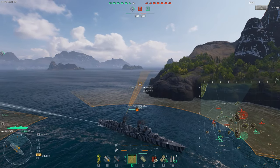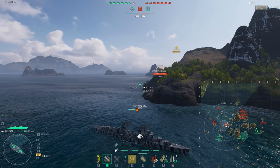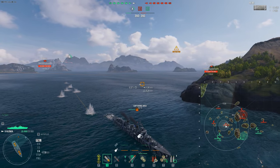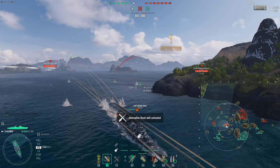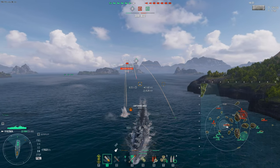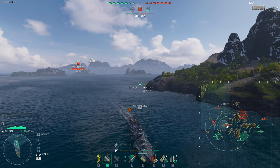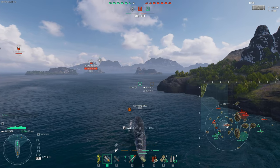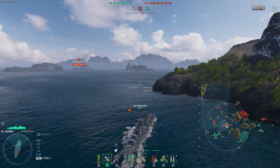Our torpedoes only go to eight kilometers so we'll take a wild guess on where to send them. The torpedoes are great because they reload so fast. We're not going to waste HP right now - even though the Colbert has French saturation we only have 25,900 HP and we don't want to waste it early. A good destroyer player wants to survive the long haul because you're going to be the key decision maker at the end - you may have to go cap and win everything on points. That's why I like the Colbert - the speed, armor, and flexibility to react to any given battlefield situation.